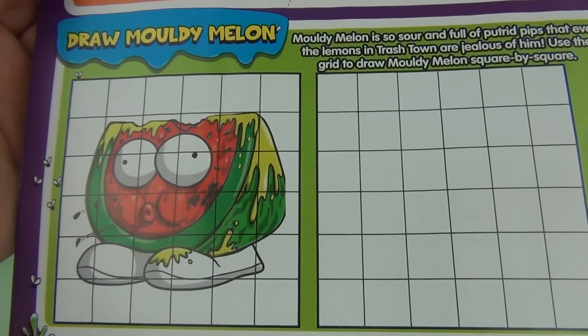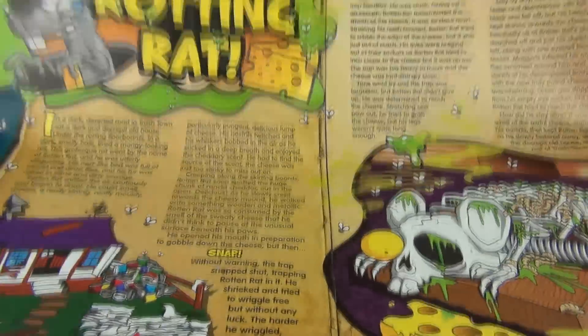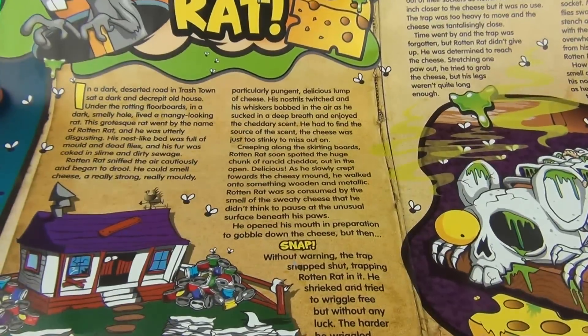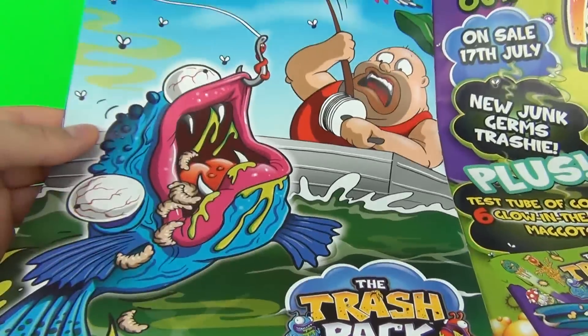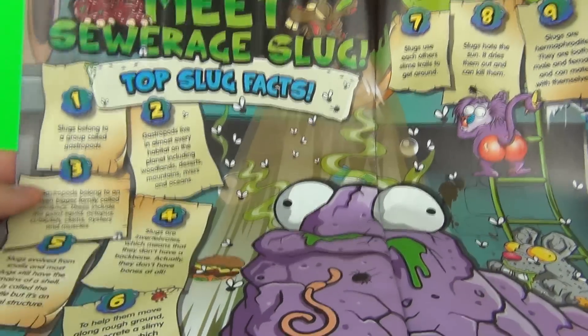Learn how to draw Moldy Melon. There is a story on a Rotting Rat. We have another poster-style picture inside of Stale Scales, and there are some facts on a Sewage Slug.